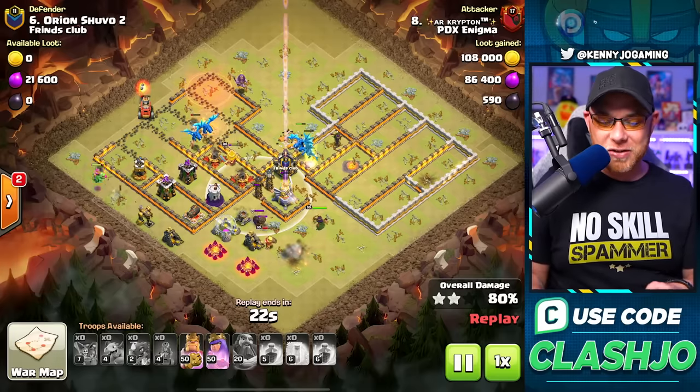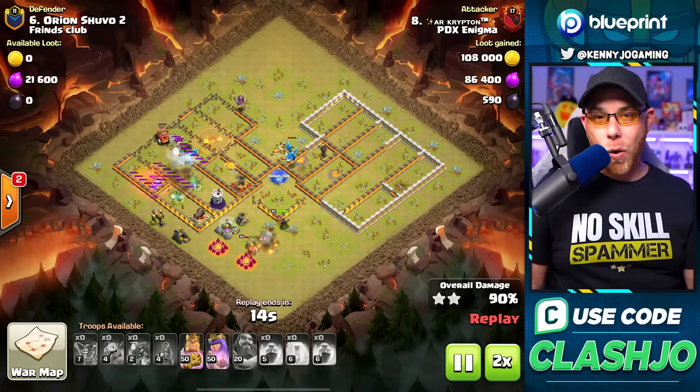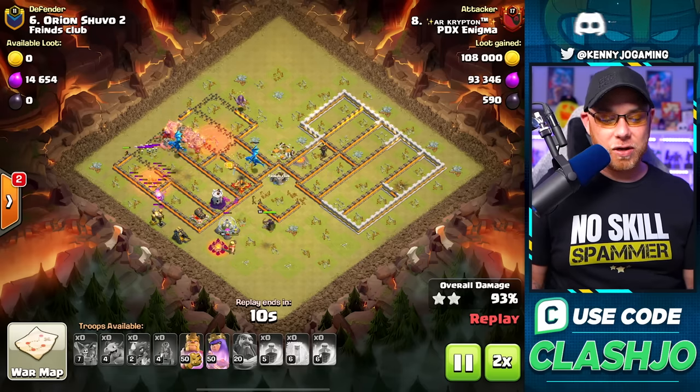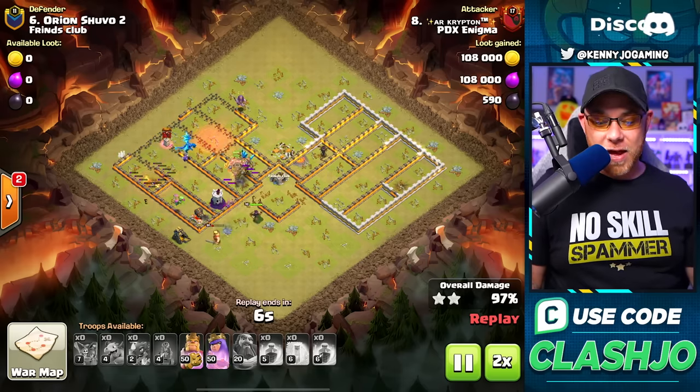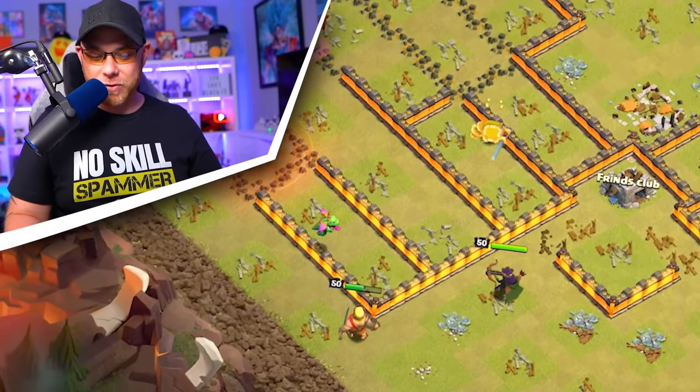The e-drags are going to assist the king and queen as they clear out the x-bow and deal damage to the hidden teslas and eagle artillery. We're going to speed it up because he doesn't even need his king or queen's abilities - the e-drags get the job done. Inside the flame flinger were rocket balloons, a little overkill, but a very simple attack strategy overall.